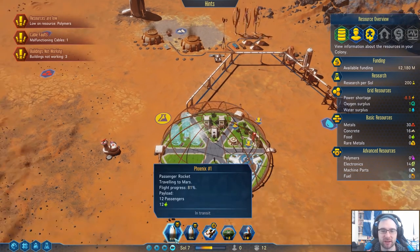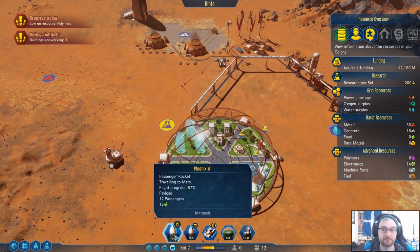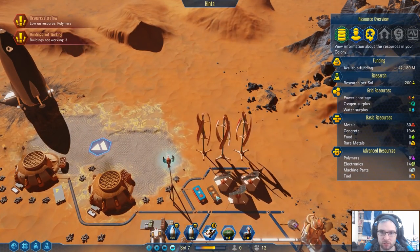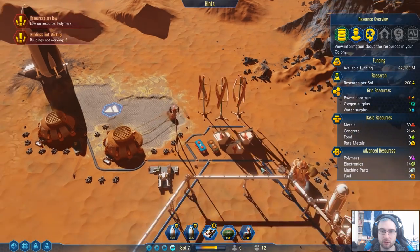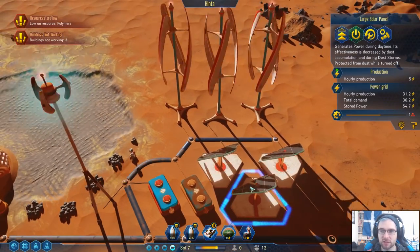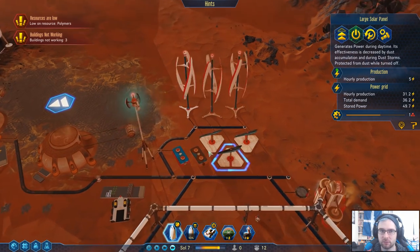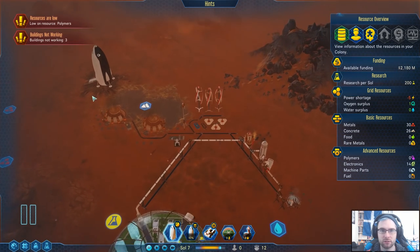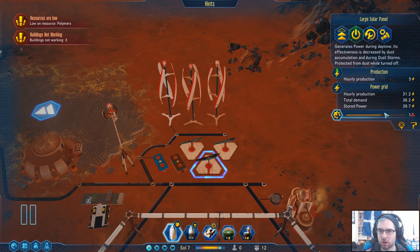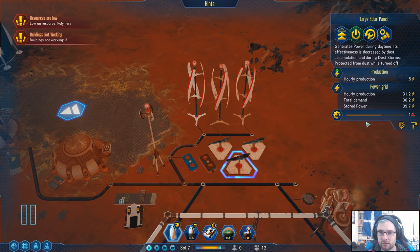We're going to have to live off the 12 food supplied when a passenger ship comes over — they bring 12 food with them. Power shortage — you've broken any polymer. Do you have dust on you that needs clearing off? It's decreased by dust accumulation. Why are we getting a power shortage? Power shortage is not good. Right, I'm going to request maintenance on all of these — they only cost a bit of metal and we've got loads of metal.